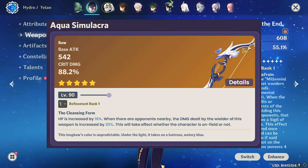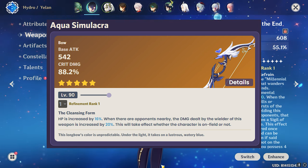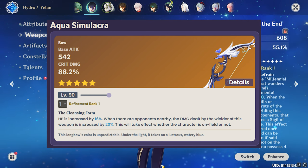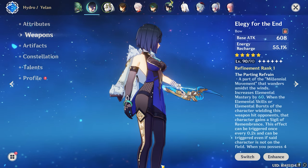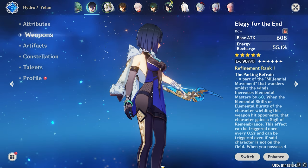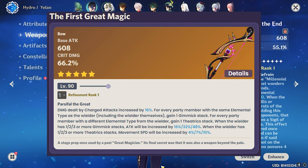The Aqua Simulacra's passive provides a 16% HP increase, and damage dealt by the wielder is increased by 20% when opponents are nearby, whether the character is on the field or not. It's not a great passive, but purely because of that 88.2% crit damage I put it at number two. It's a tough call between Polar Star and Aqua — consider both as strong options. Polar Star is actually the second best weapon after Lyney's signature, the First Great Magic.